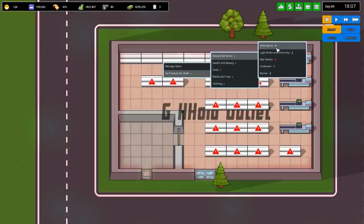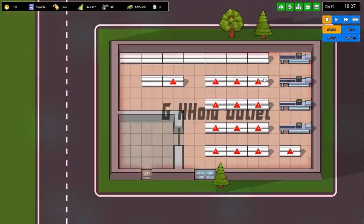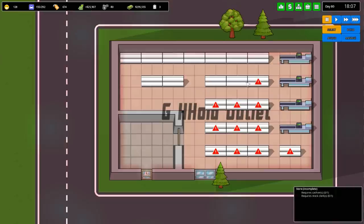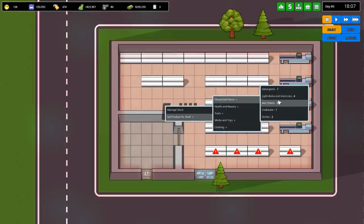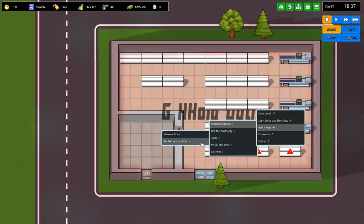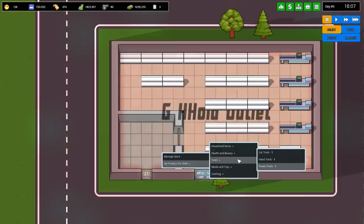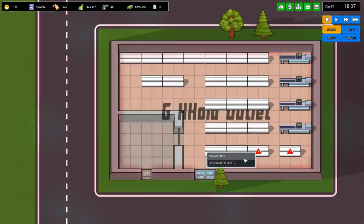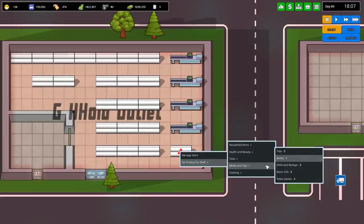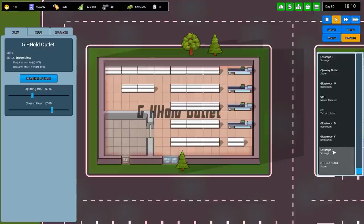The full top row is going to be detergents. Then we'll have cookware and things like that. Once we've done this there aren't really any other stores we can go for. This one will be light bulbs and electricity, and we'll have probably two or three rows of bedsheets, then cookware. Finally we've got one last bit - we could sell books. We haven't got a proper bookstore which is a crying shame, but we might build it later.